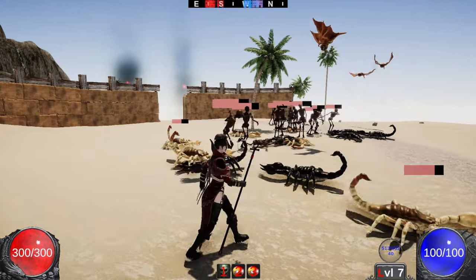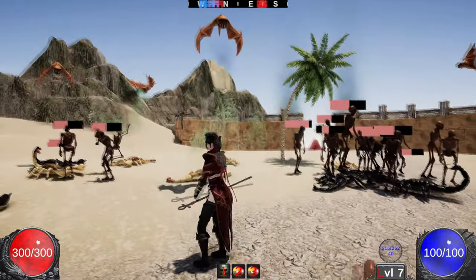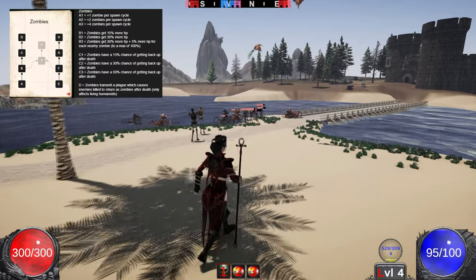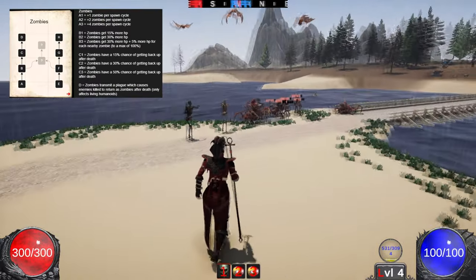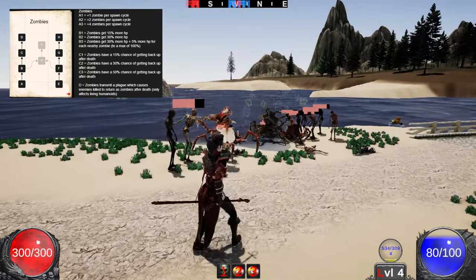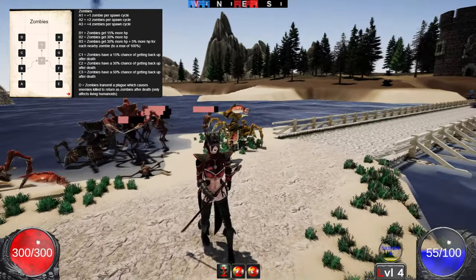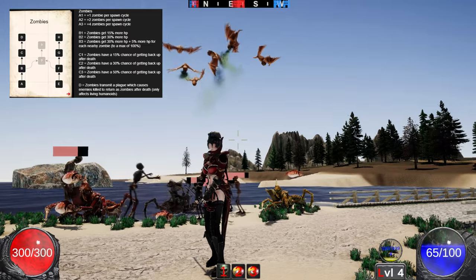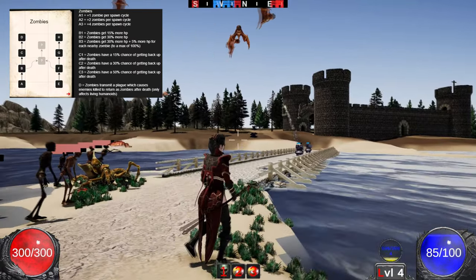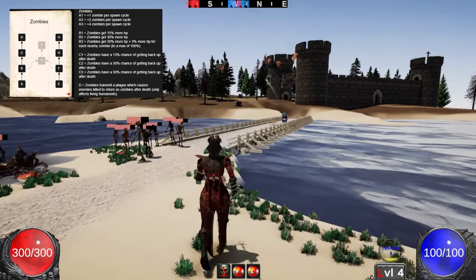I'll run you through what I've got for zombies first. With each little node you can level it up three times. With the first level of node A you get plus one zombie per spawn cycle, and that increases to a maximum of plus four. Then if you go for node B, the zombies get more hit points, and when you max it out, zombies get more hit points for every zombie around them, to a maximum of 100%.